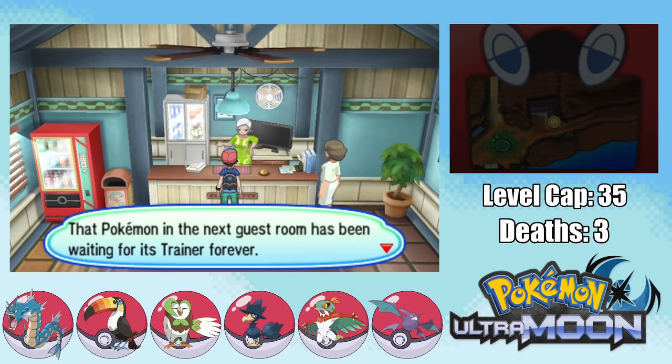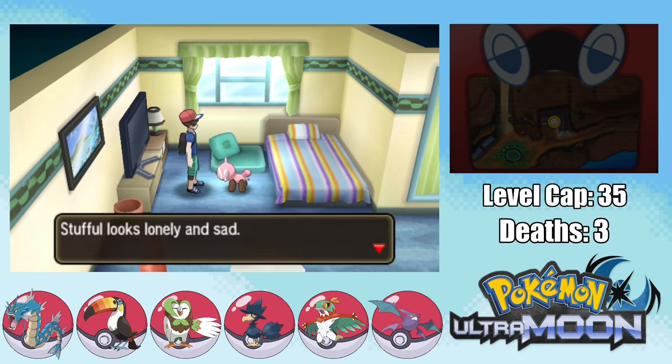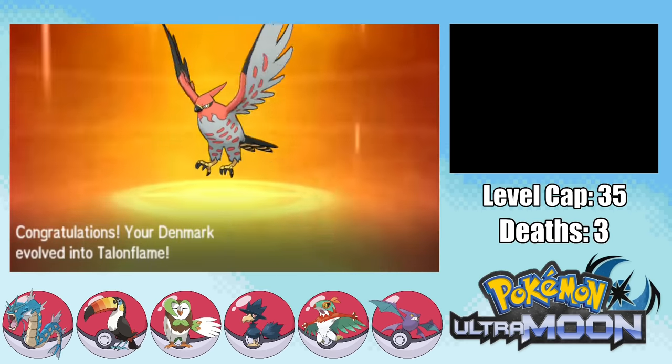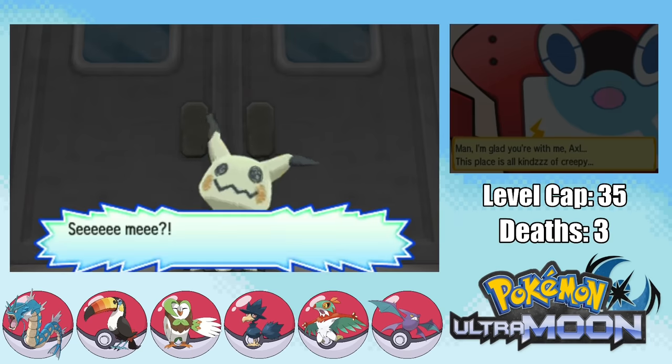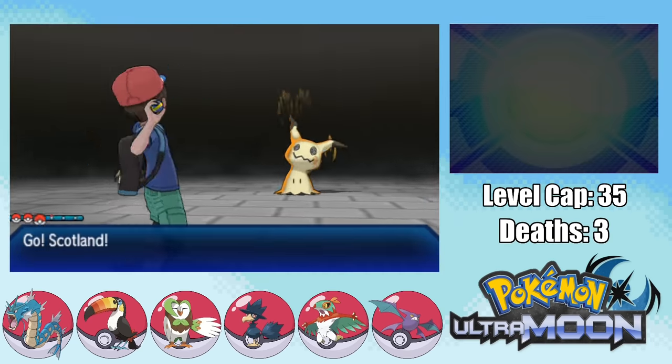We train to the level cap, Fletchinder gets to level 35 and evolves into Talonflame. It's then finally time to face off against Totem Mimikyu — and I didn't mess up the footage this time.